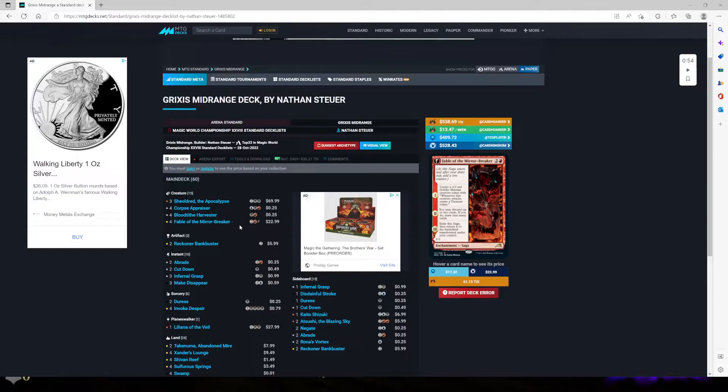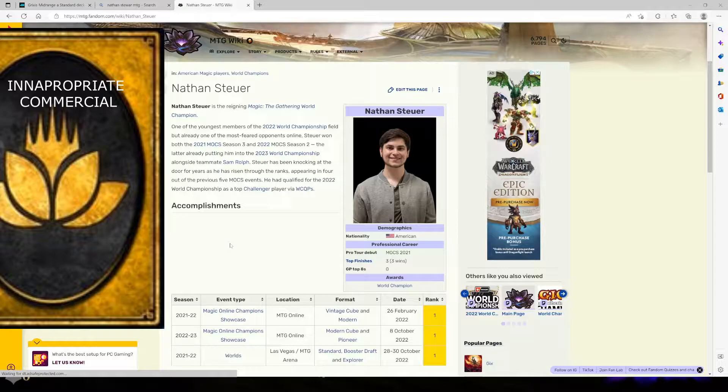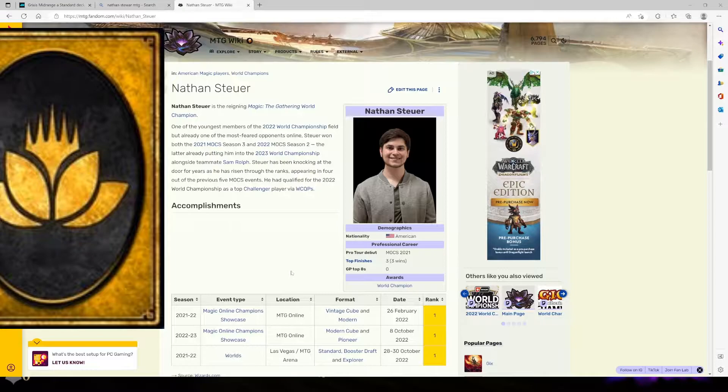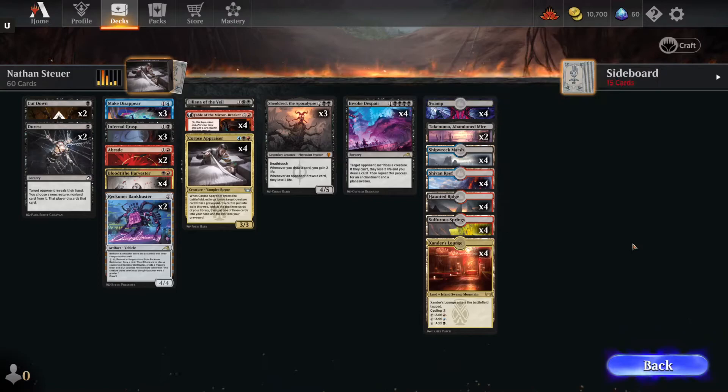And then we got Make Busters, Upbraids, and Cut Downs. A little bit about Nathan Stewart: he is one of the youngest members. He won both the 2021 MOCS Season 3 and 2022 MOCS Season 2. So he has a lot of experience when it comes to actually going all the way. Really awesome up-and-coming Magic the Gathering player. I think we're going to hear his name for a long time, maybe even just in card games in general — seems to be a very competent player altogether.